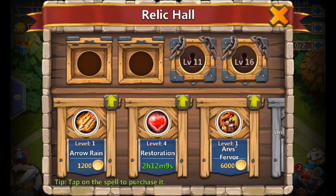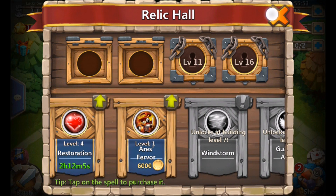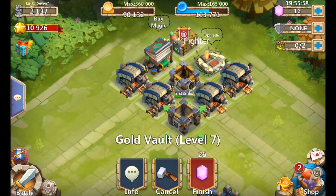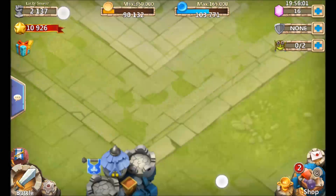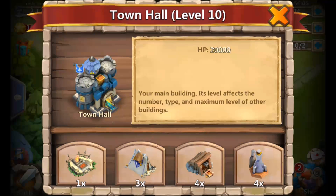I'm going to need relic hall to level eight because I do want Guardian Angel — you're going to have to have it eventually, so relic hall will need to get to eight at some point. Gold mines, keeping those up with the cost of town hall leveling, so waiting on that vault. Town hall is on its way to 11.